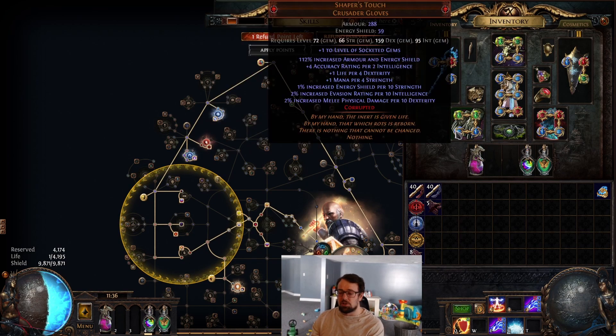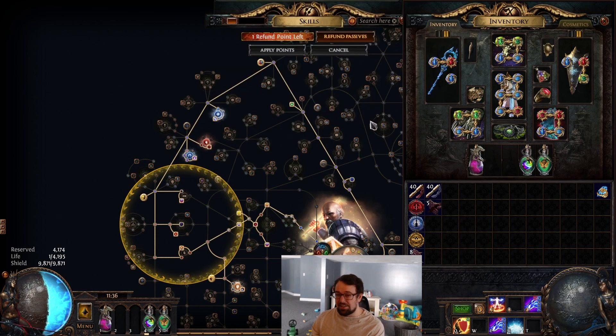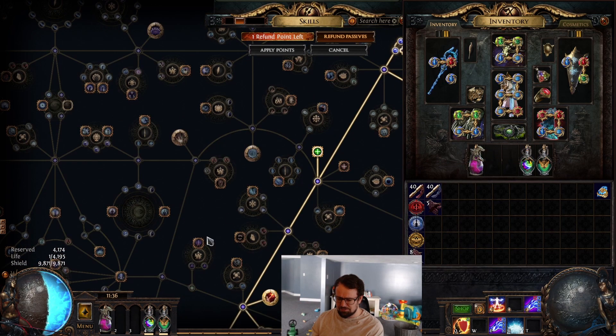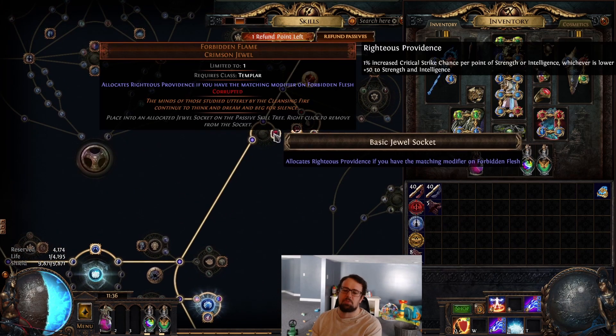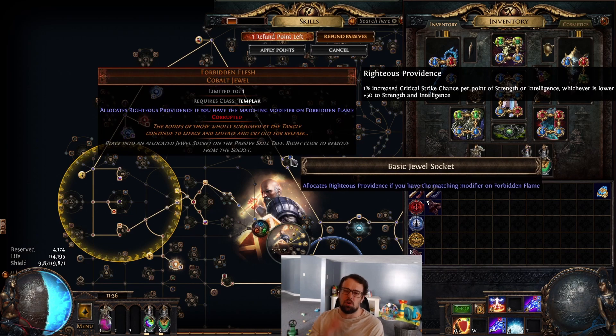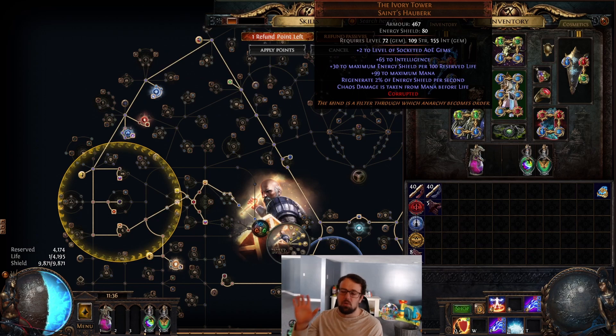Some other things we are incorporating is scaling Strength and Intelligence, which is something we couldn't do before, to get crit via the Righteous Providence jewels. I think Righteous Providence is one of the best crit nodes in the game to scale crit, and that's exactly what we're using it for. It's helping get a bunch of crit chance into the build where we previously would have none. If we can sacrifice two jewel sockets and get Righteous Providence, we all of a sudden have a scaling metric that works in synergy with Ivory Tower — with Guardian scaling life, ES, and armor — and it all just melds together and works very well.